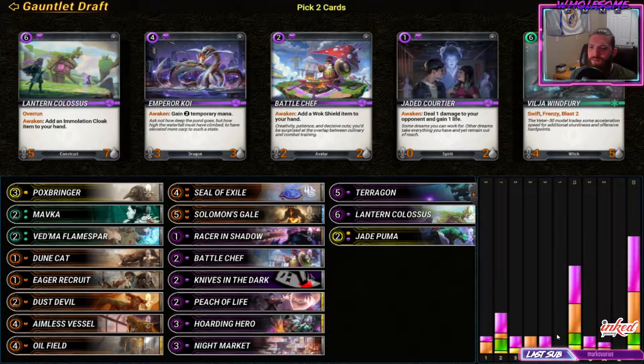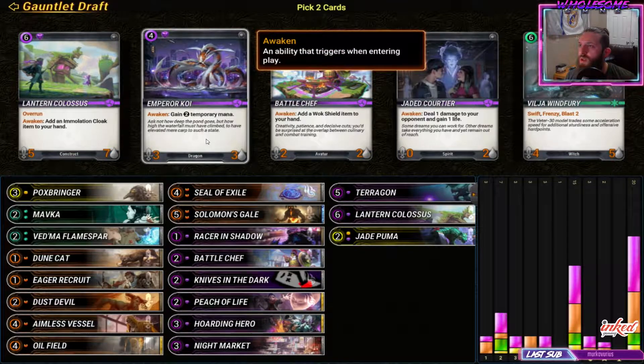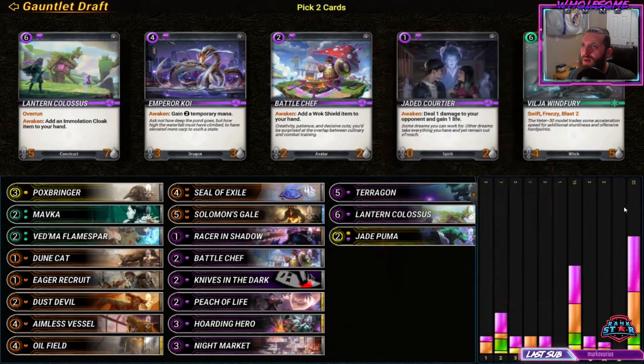Our curve is pretty high, a lot of fives and sixes but a decent amount of twos as well. We definitely take battle chef here - deal one damage to your opponent and gain one life. I don't like this other card; playing it on curve you usually can't do much. It's only one gem. We definitely take battle chef.